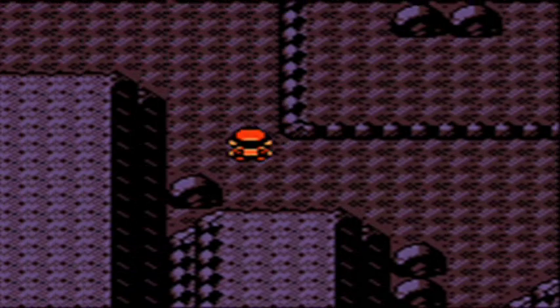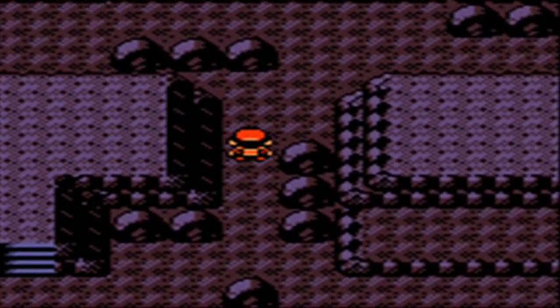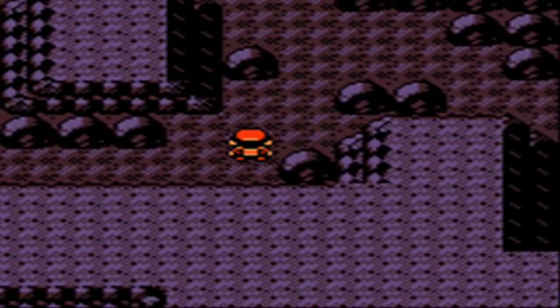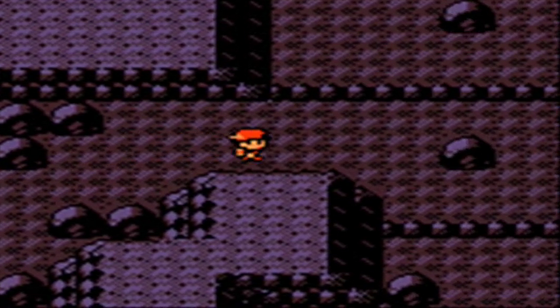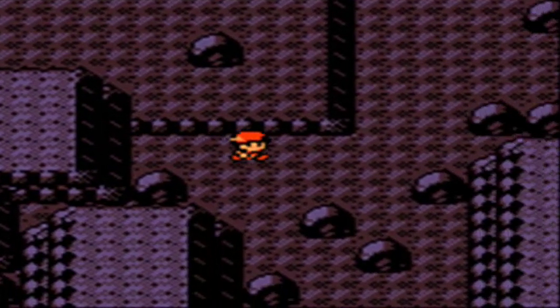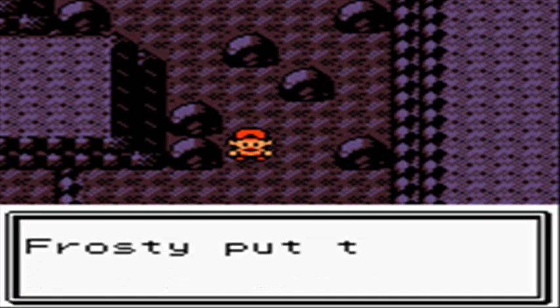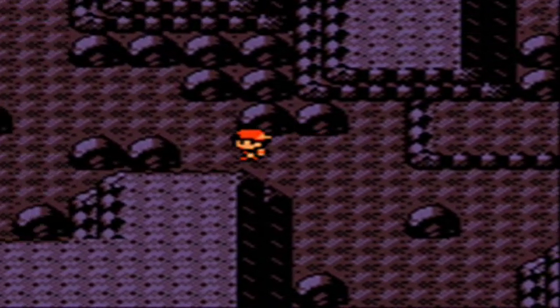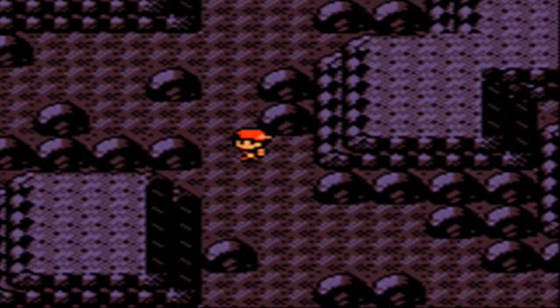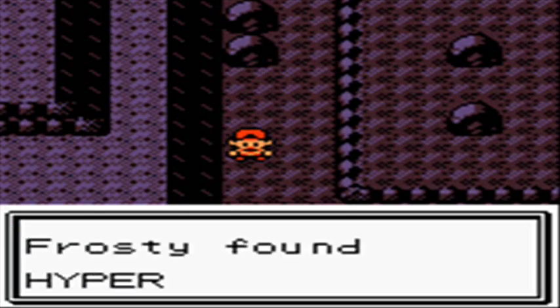If you go surfing in Gold and Silver, you have a 90% chance of finding a Goldeen, or a 60% chance in Crystal. There's a 10% chance of Seaking in all three versions, and in Crystal only, a 30% chance of Marill. With an old rod: 15% Goldeen, 85% Magikarp. Good rod: 65% Goldeen, 35% Magikarp. Super rod: 70% Goldeen, 10% Seaking, and 20% Magikarp.